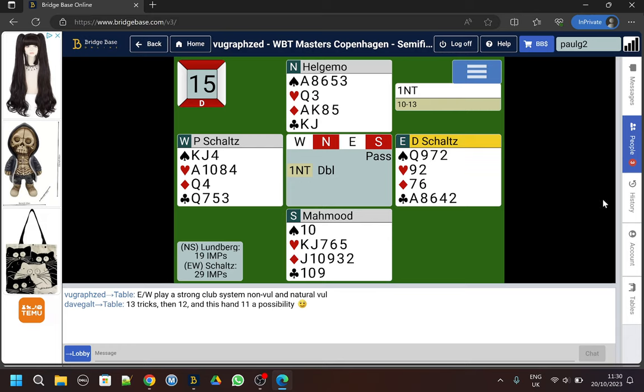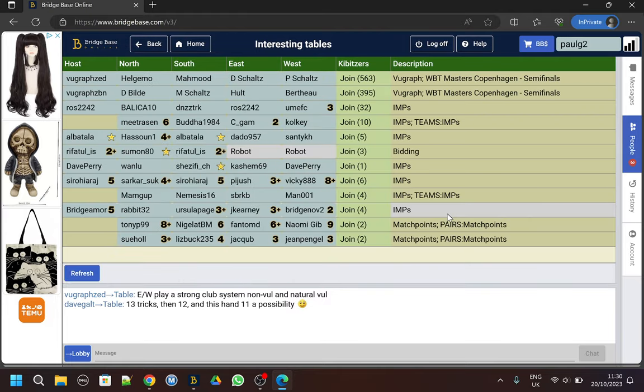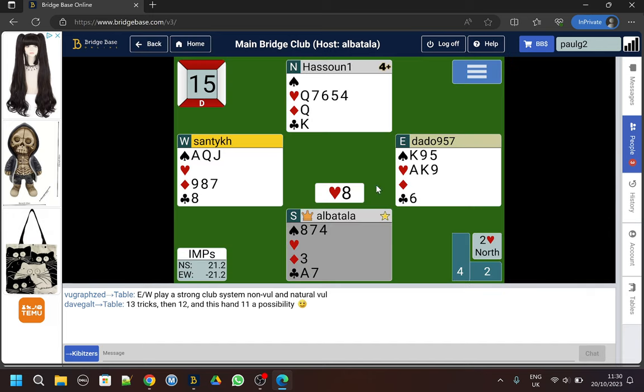Not by clicking on him, because this is delayed viewgraph. But you can find people's usernames and click on them. Let's go back and look for other interesting tables - let's just choose this table.